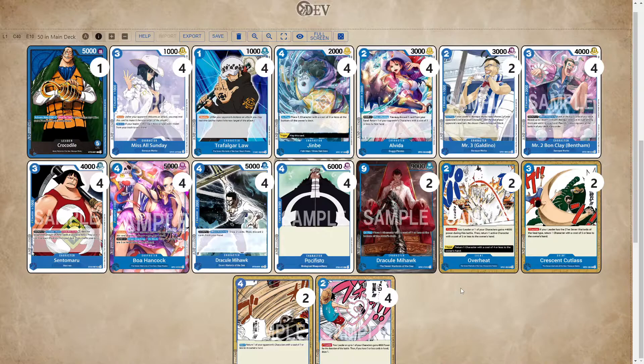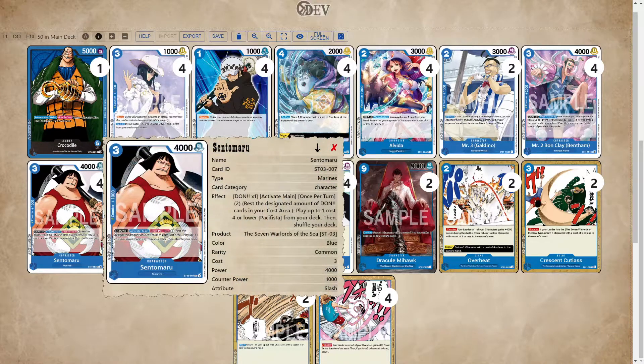That's it for this Crocodile deck list. I know running no 7-cost Croc probably sounds weird, but trust me it's definitely worth it. I've been testing a lot against Law and stuff like that, and being able to have Sentomaru fill up the board is just so good. Crocodile is just a huge tempo loss, so I'm not really rocking with it. If you guys have any suggestions please let me know, leave a like if you like the deck list, and I will catch you guys in the next one. Peace.